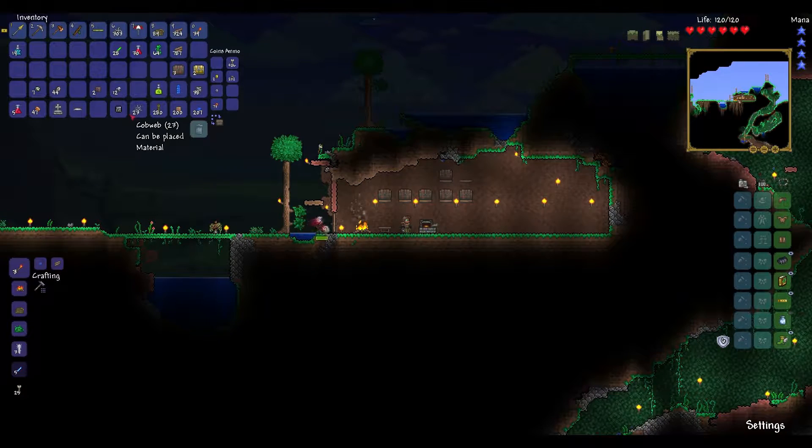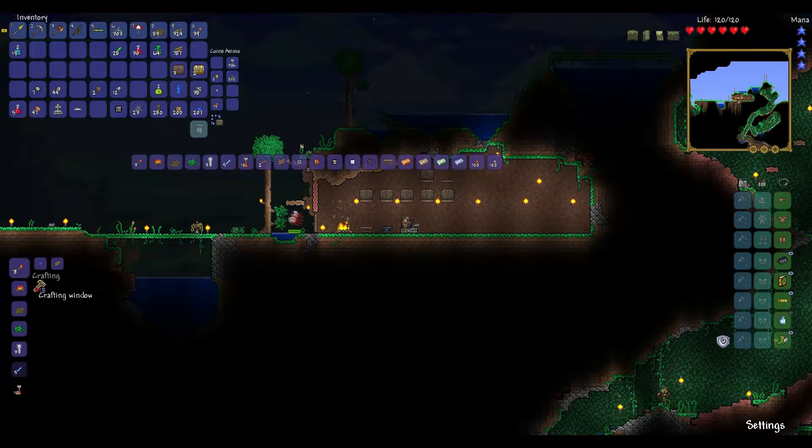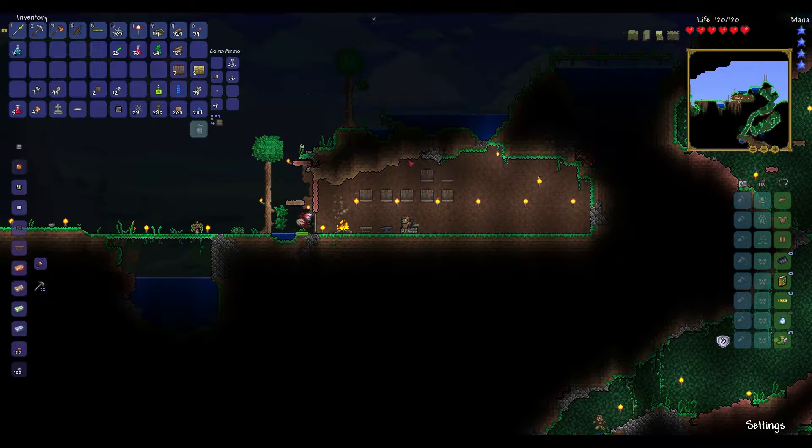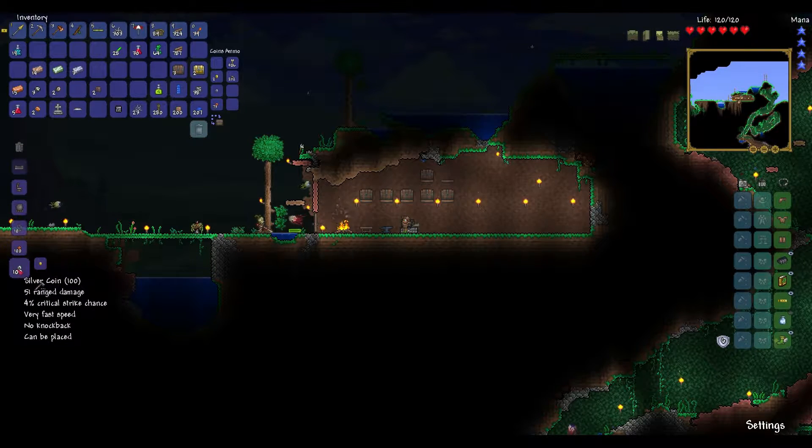Let's go ahead and smelt these ingots up. We've got copper bars — 15 of them, that's pretty good. Iron bars — another 14. Tungsten can only make one bar and platinum I can make three, so not much.